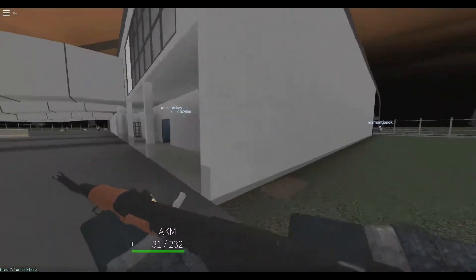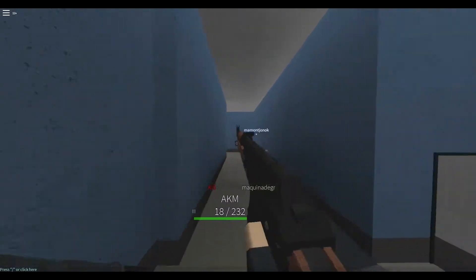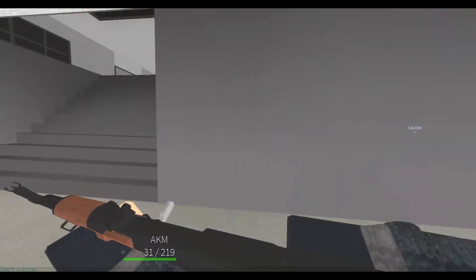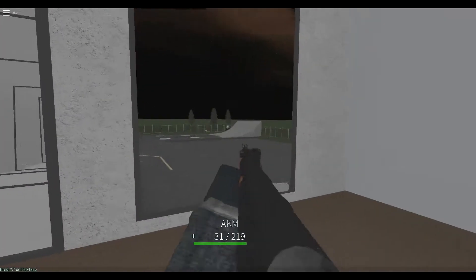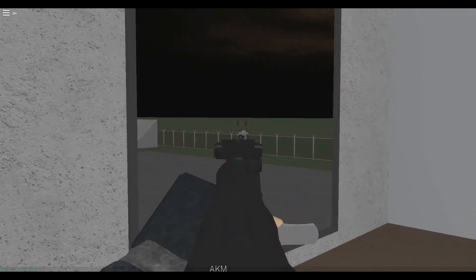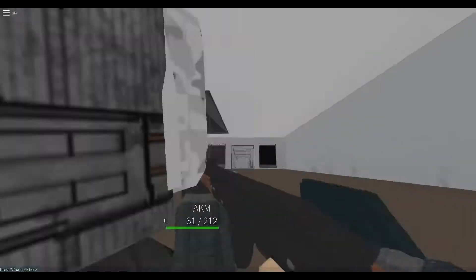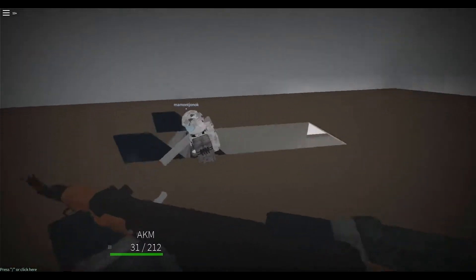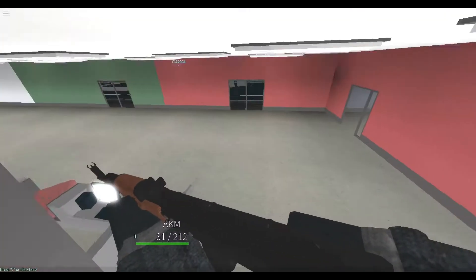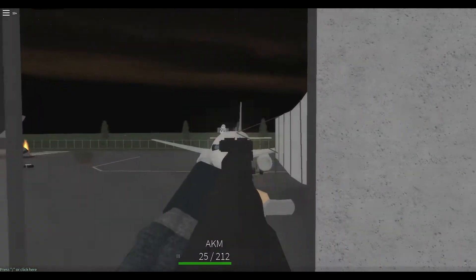For now this game doesn't have a lot of things. It's supposed to be like a really realistic Roblox FPS game. You can zoom by pressing the E button on your keyboard. So right now I'm using the AKM. The problem with this game is teammates can suppress you, which I really don't like, but I think it's supposed to be realistic or something.